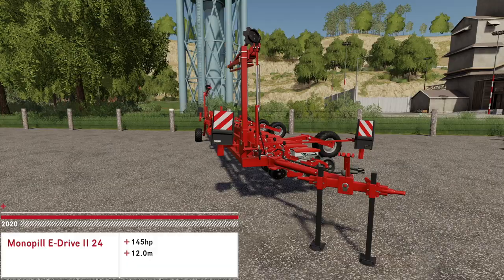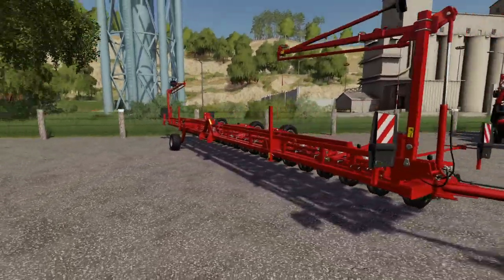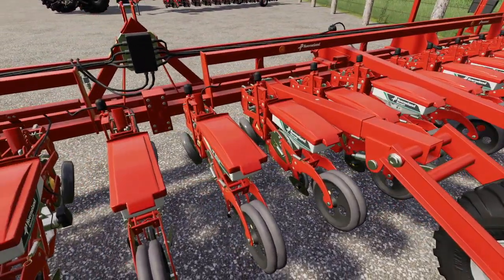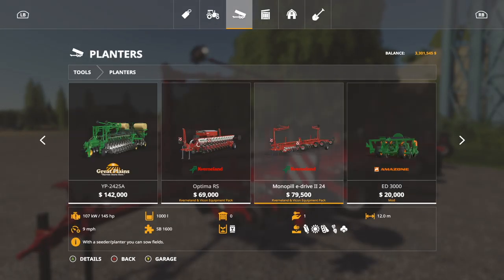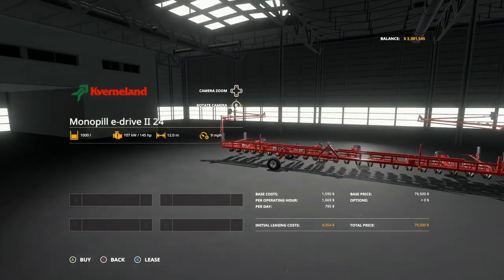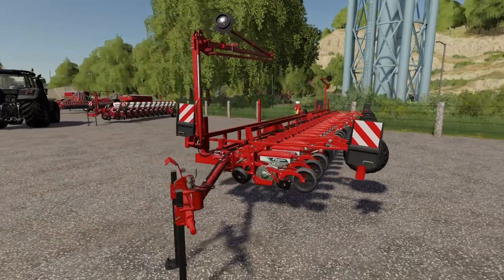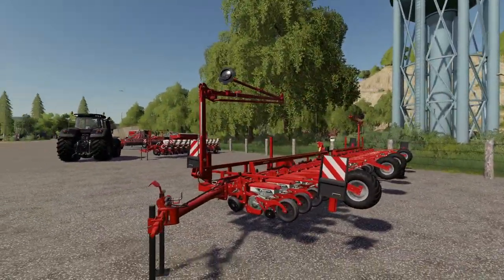We also have the Kverneland Monopile E-Drive 224 planter. This one's interesting because it doesn't hold a lot — only 1,000 liters of seed stored in little individual seed cards. In the store: $79,500, does corn, sunflower, soybeans, root crops, sugar beet, and cotton. Requires 145 horsepower, 12 meter spread at 9 miles per hour. It transports longways just like the other planter — get to the field, drop it, grab it with a three-point, fold it up, and use it like a normal seeder.